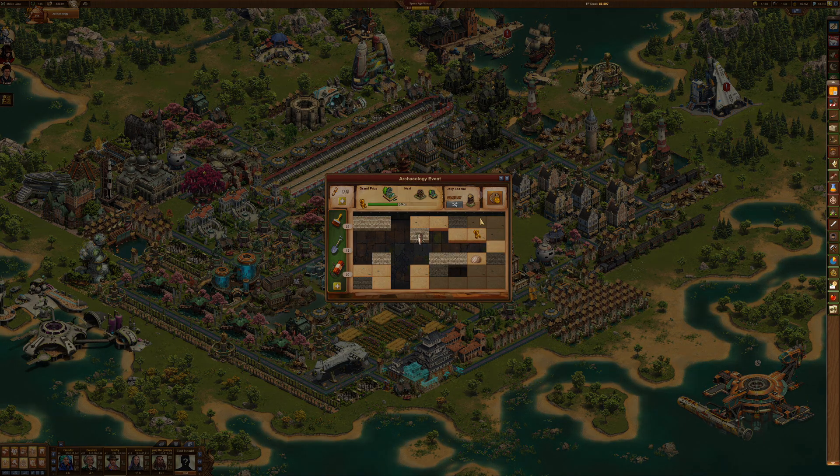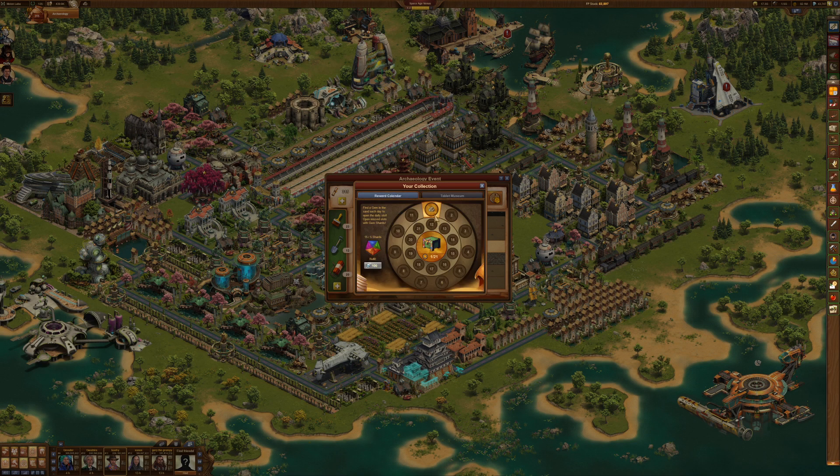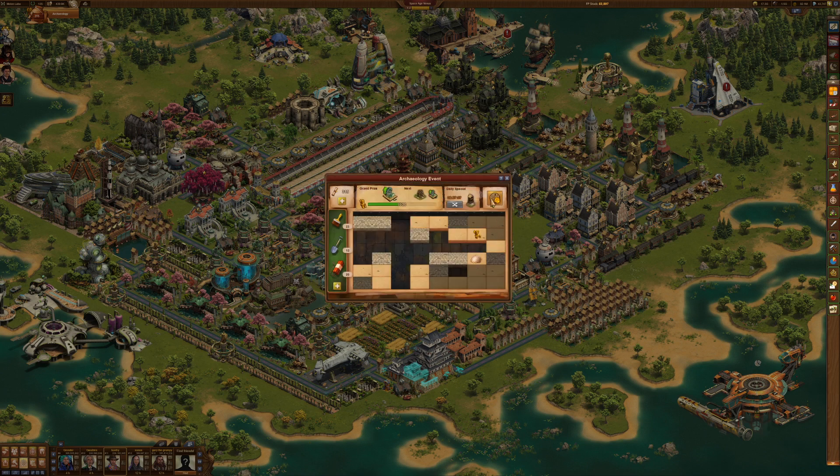A note about the calendar: I actually haven't looked too deep into this to see if it's even worth it. I pick up these shards along the way, and I definitely haven't had enough to unlock day one here. It was like 25 goods, which, being new into SAV — Space Age Venus — it's cool to have extra goods.